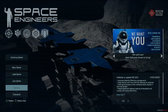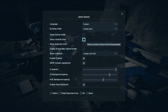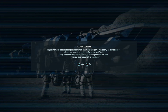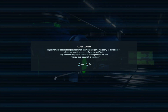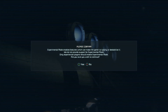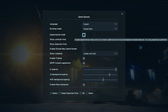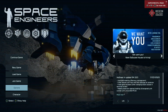All you've got to do is go down to Options, go down to Game, and then you'll see all of these options here — it's literally just right there: Experimental Mode. Click on it. It says Experimental Mode enables features which can make the game run poorly or destabilize it. We do not provide support for Experimental Mode. Only experienced players should enable it. Are you sure you wish to continue? Absolutely — yes, I want to double my budget. Click Yes, and then make sure you press X to OK it or else it won't save. And now you're good.